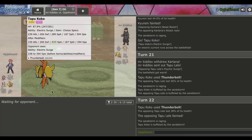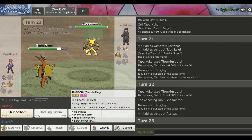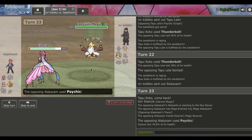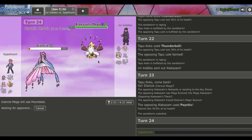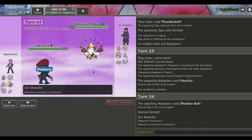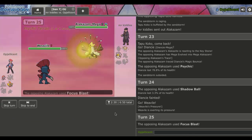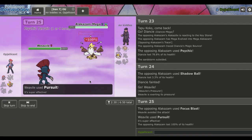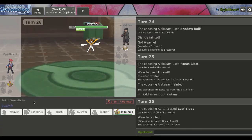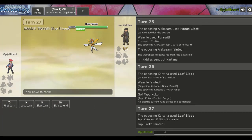He goes for Leaf Blade so we Earthquake - we're Scarf which is good information. I bring in Kyurem Black. If he has Smart Strike that might just be the game, but my play is hoping he stays in. I throw off a Sub-Zero Slammer and he probably goes Tapu Lele, but Sub-Zero Slammer gets me a kill no matter what. We do a ton of damage. He goes Scarf Kartana - Tapu Koko might eat one Smart Strike even at plus one but probably not. He has Smart Strike. I go for Specs T-Bolt on Alakazam. He traced Magic Bounce. Weavile goes in and I go for Pursuit - it kills. We need Tapu Koko to live one, but Leaf Blade just knocks it out. Scarf Leaf Blade and that's a GG.